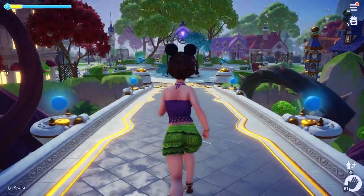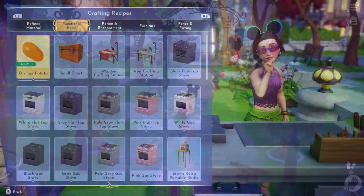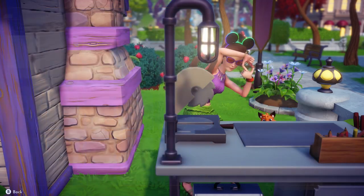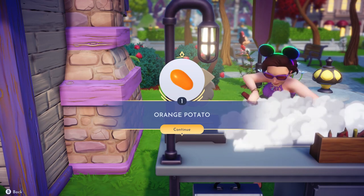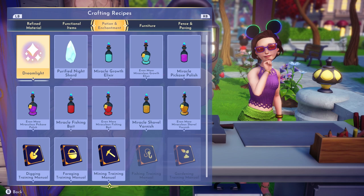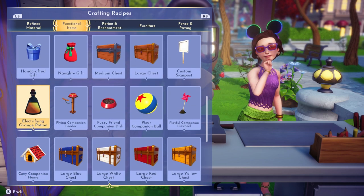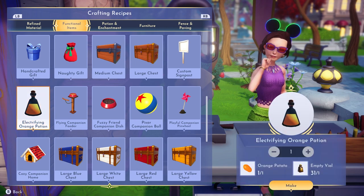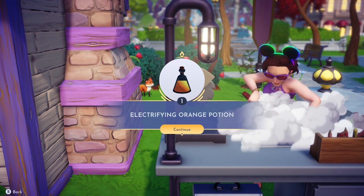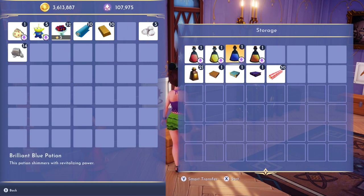Finally, we have all 20 pebbles, and now we can craft the orange potato. Once you've crafted the potato, you'll need to craft that into a potion — which is not in the potions and enchantments tab where I thought it would be; it's actually in the functional items section. You need the potato and an empty vial to make the electrifying orange potion. This is no regular potato smoothie — it's brimming with electrifying magic.